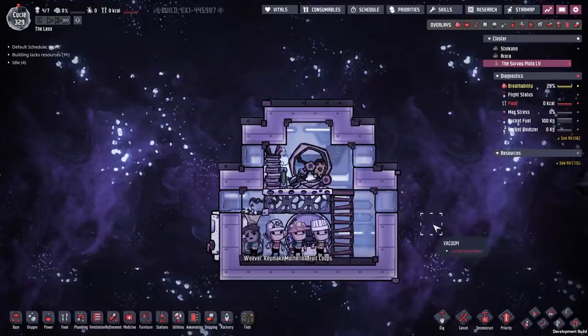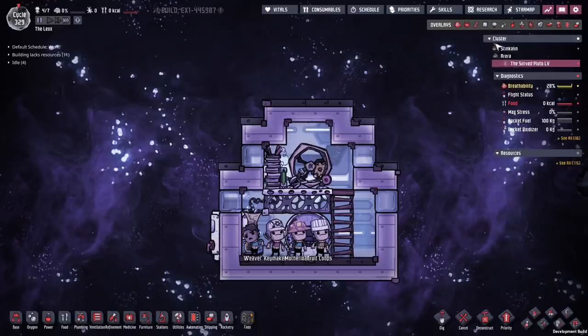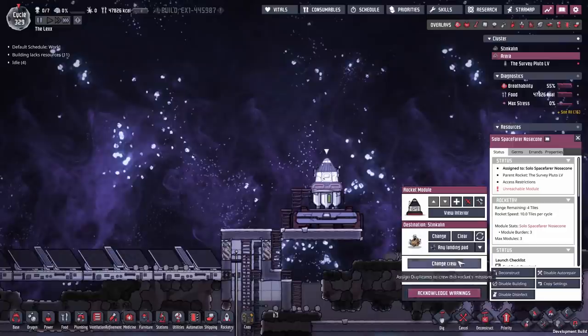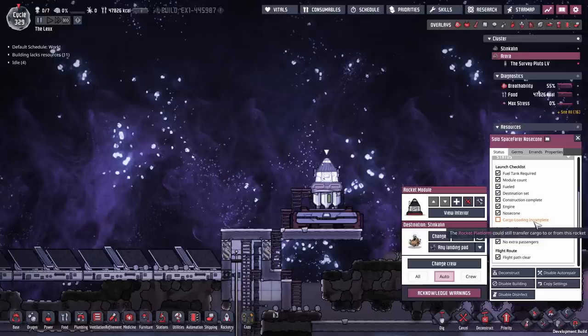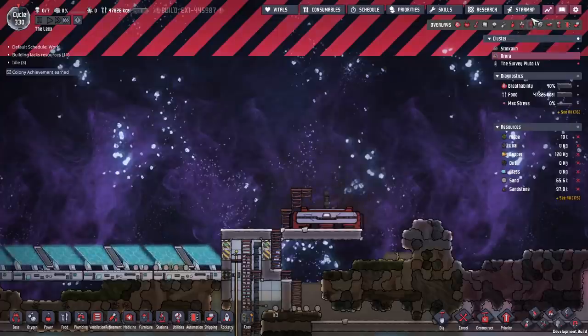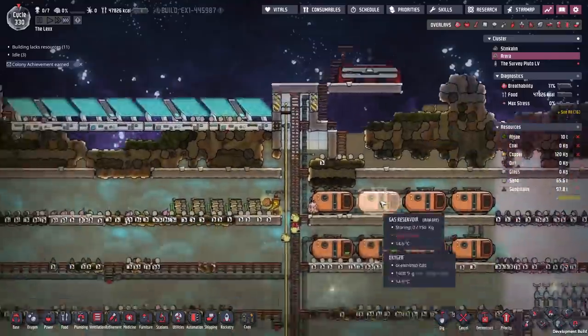We're going to literally abandon this colony — well, not quite. We're going to send these four off in the rocket. Crew may not leave the module, non-crew must exit. We're going to get all four of them in there. Launch this home and there we go. How's the interior looking? There's all four of them — perfect. Why are they wiping their feet? They probably stepped in some carbon dioxide on the way in. All right, let's launch you home — that's everyone on board.